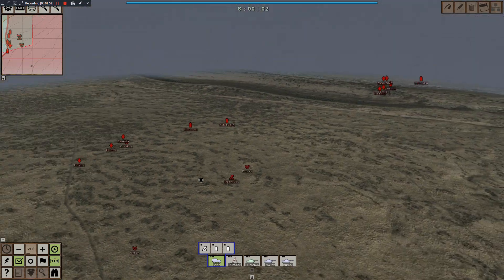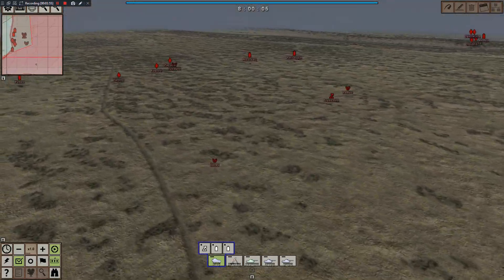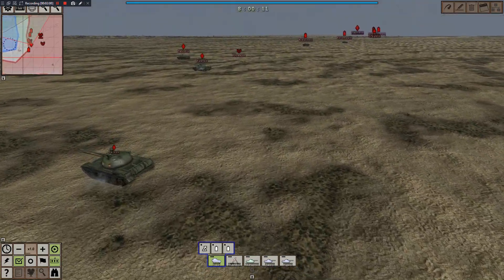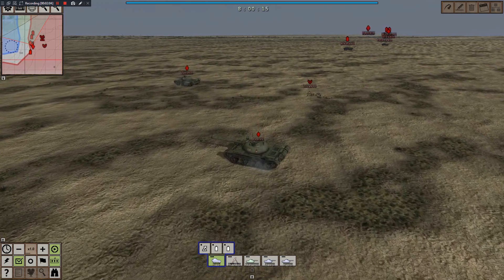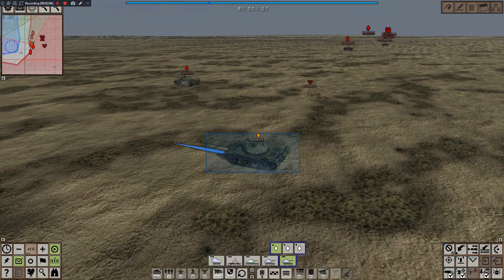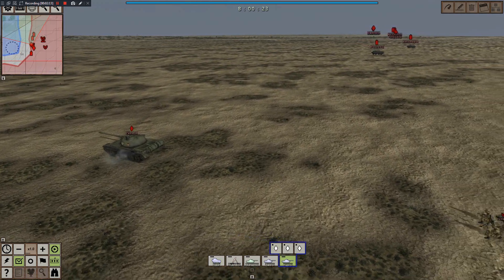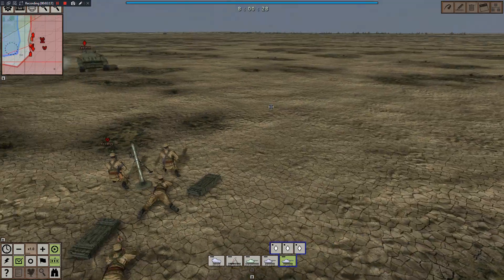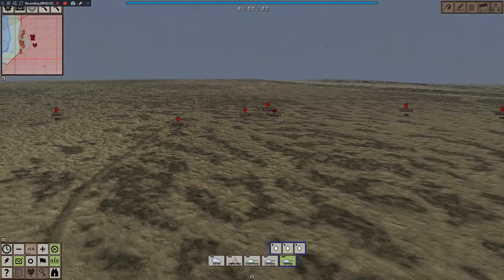As I always do with tank battles in Graviteam Tactics, I'll come back when the action begins. For now I just want a look at our front line — a lot of beautiful tanks ready to fight. We've also got mortars back here in case infantry attacks. Across the rolling sands, anything could be coming for us.